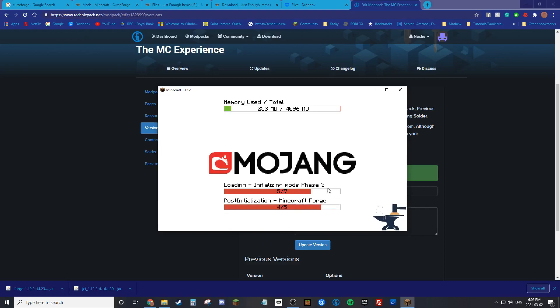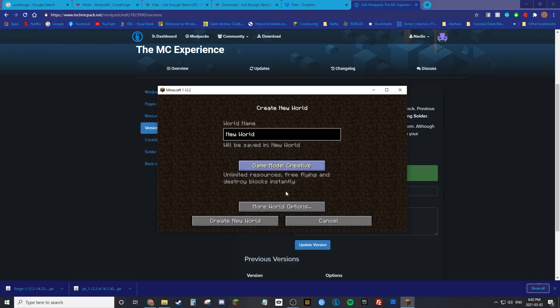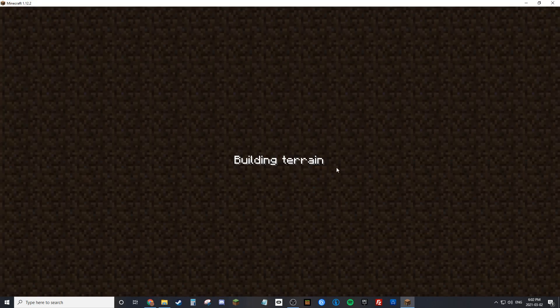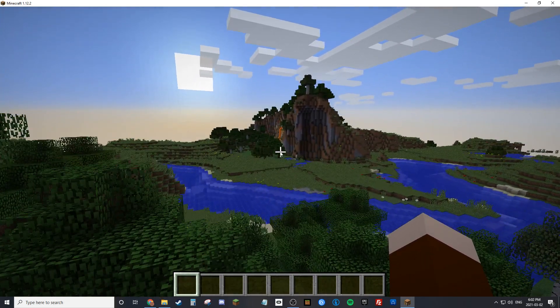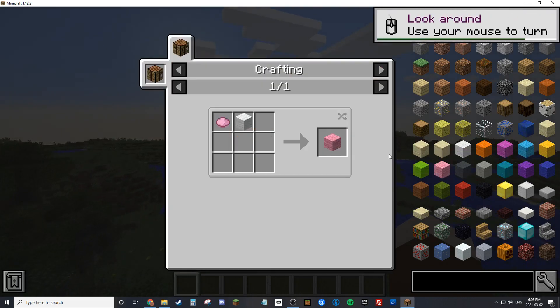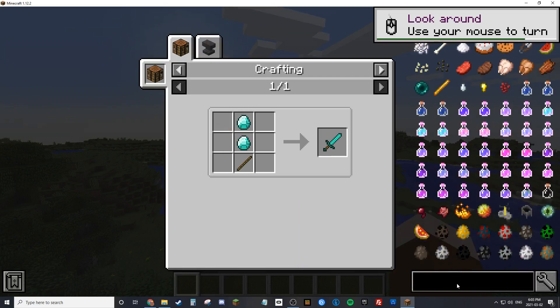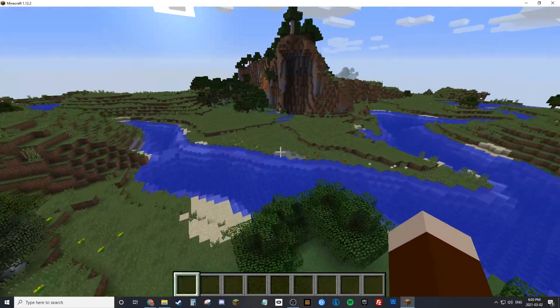And look — Forge is working and it's loading the mods. A simple fix to something most people don't talk about. Now let's verify the mod works: create a new creative world, and as you can see JEI (Just Enough Items) is right here on the right side, showing you all the items and recipes.